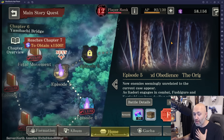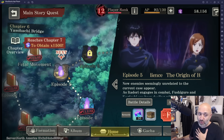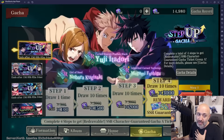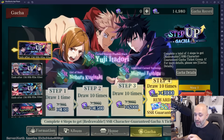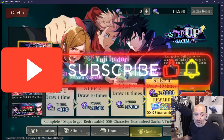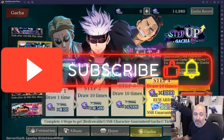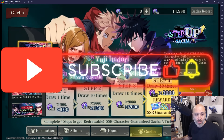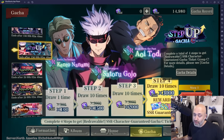You guys know I'm completely free-to-play on this account. I'm currently on Chapter 6, working my way through it. So let me show you guys kind of where the gacha stands. If you're going to do the step-up banner and you're going to be paying to win, the ones that matter most currently are this step-up here and this step-up right here. You want to get Nobara and Yuji here, and you want to get Gojo here.